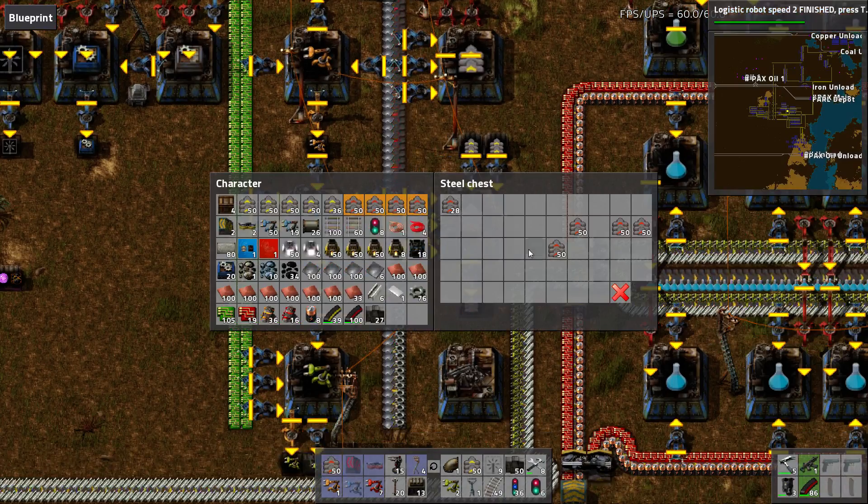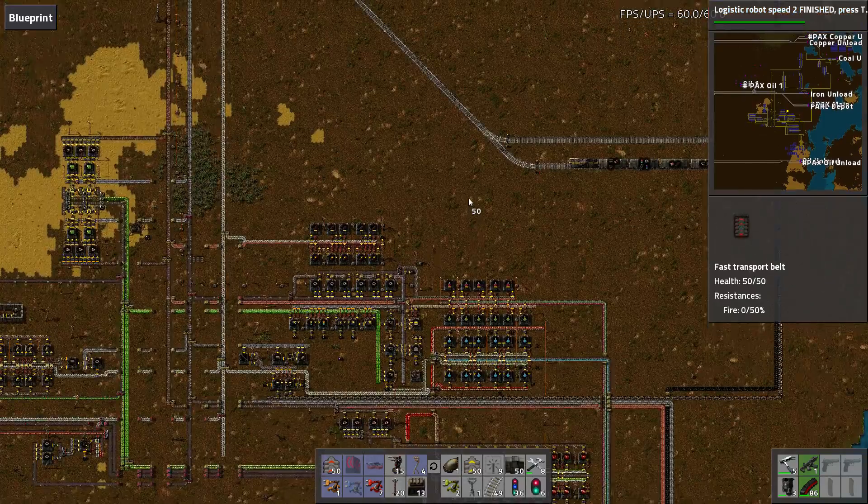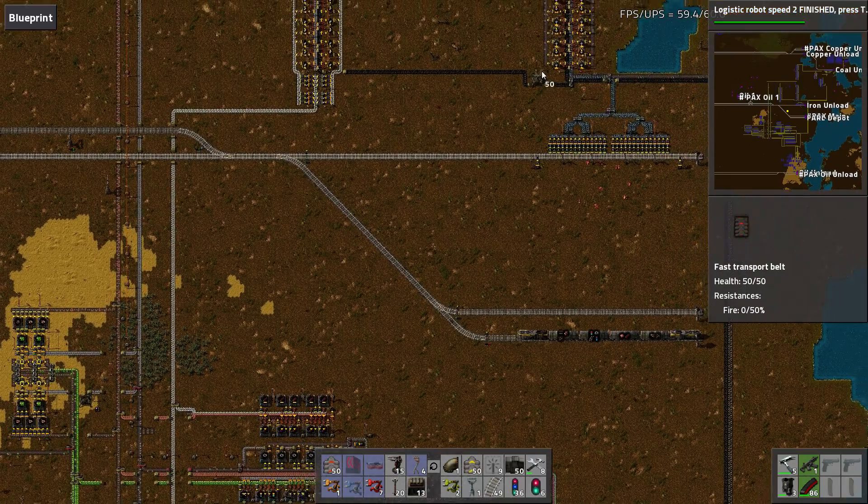Which means we can actually get two yellow belts out of it. And the yellow belts — or red, whatever — basically I can get two main lines off of one furnace.